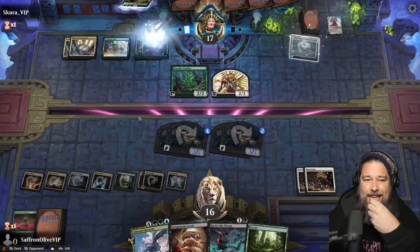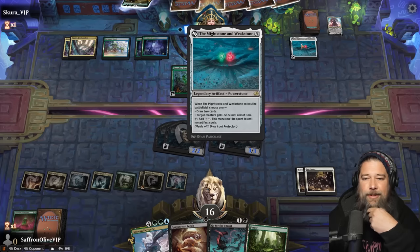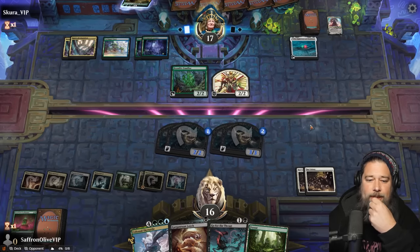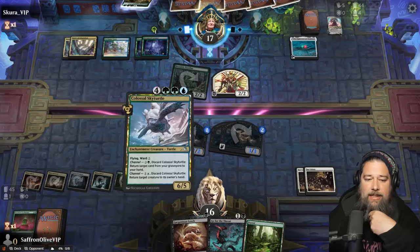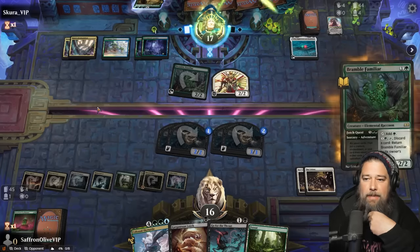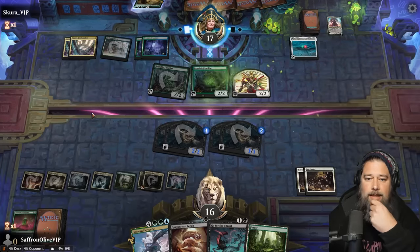We can actually Sky Turtle back this Confluence and do it again — that's a big part of our finishing plan. Bramble Familiar, sure, gets in for two. Should we deal with our opponent's creatures? Is that wiser? We can play the land, go for the throat — Bramble Familiar. Glimpse the Core, get a forest.